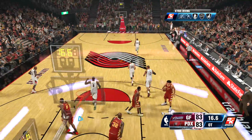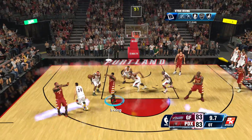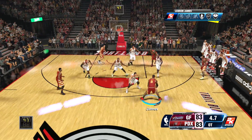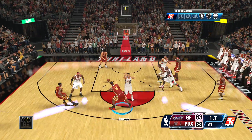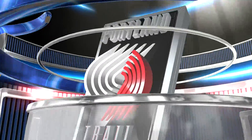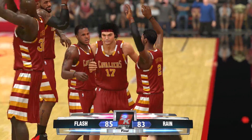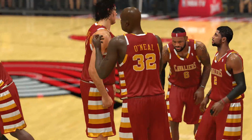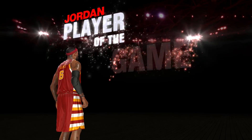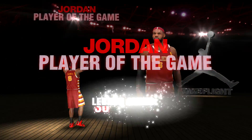He finds LeBron James and ties the game up. Throughout overtime he was playing his own defense, focusing on LeBron so much that I know my teammates are going to be open if I take my time. I find Anderson Varejao wide open — and Anderson Varejao is the unlikely hero! What a finish.